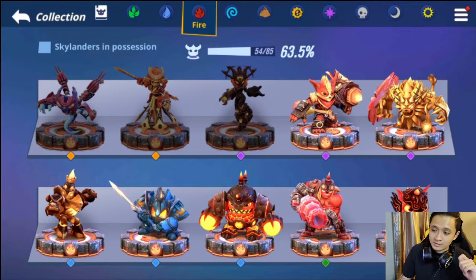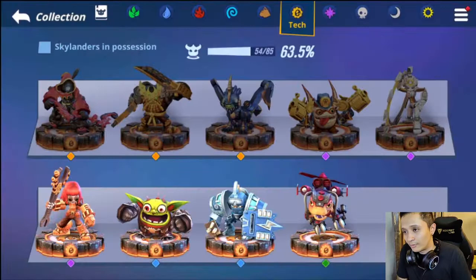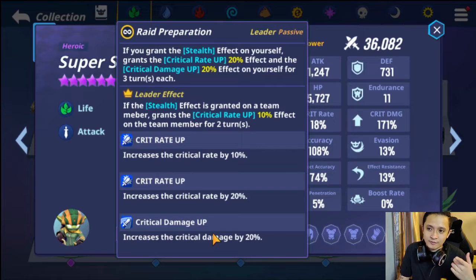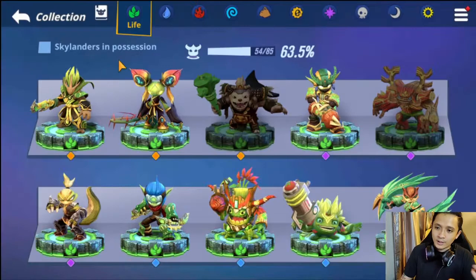If you're unfamiliar with knockdown and negative debuffs, I'll make a video going through them one by one — but you can also just read the descriptions in-game and get the hang of it. Igniter, Ember, and Super Shot Stealth Elf are all very good for pure damage. Super Shot Stealth Elf does a lot of damage and has a strong self-buff: granting stealth to yourself raises your crit rate and crit damage. He self-buffs and hits hard — a very nice unit.